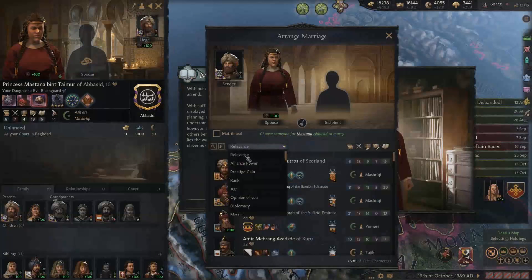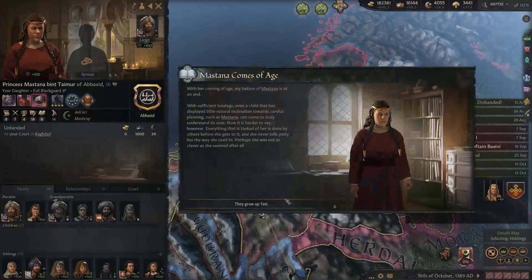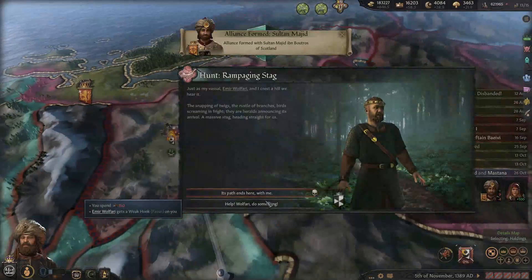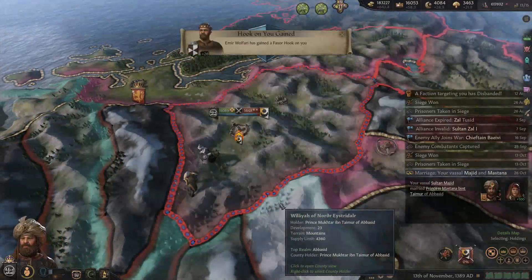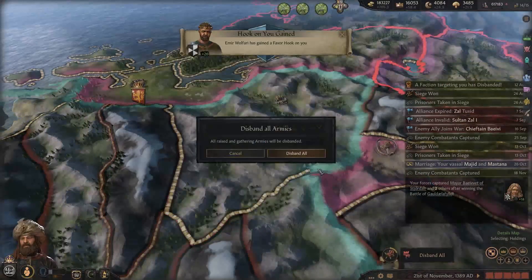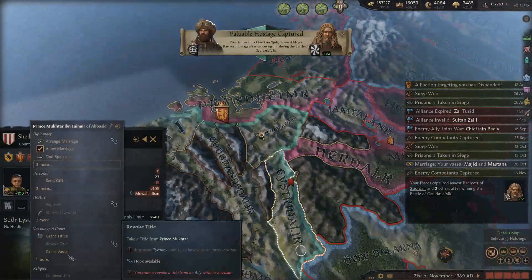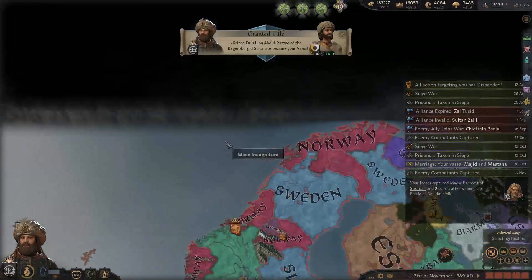After this, we'll check the truce with the Byzantines. I have a giant daughter - very nice. Alliance power matching marriage. We'll just do it. It's at 59 - there's a 13% chance I die here, I don't really want to take that chance. Okay, that was quick. We can give this away to a different Abbasid - a cousin. Then grant you this vassal. Can we usurp the Kingdom of Norway now?